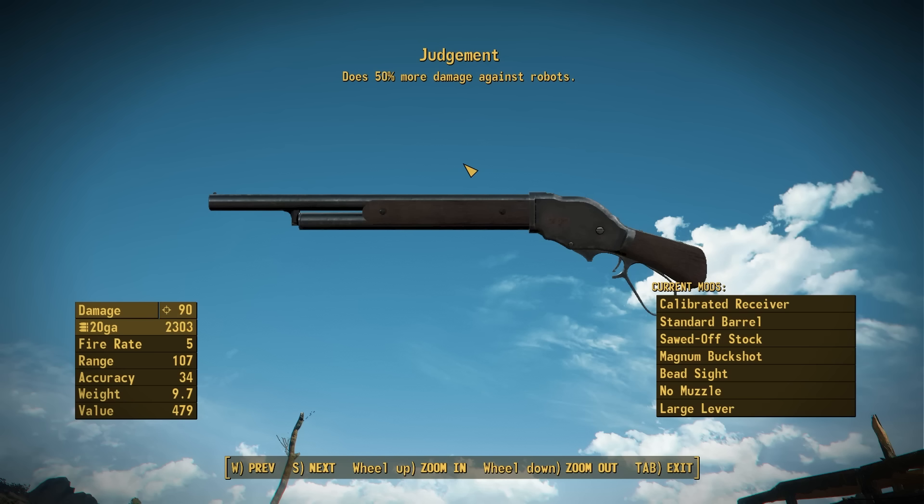The second unique, of course, being known as Judgment. This thing does 50% more damage against robots. It has the really cool Terminator configuration with the gigantic loop on the lever with some cutouts, so it's perfect for flip-cocking. It has a darker wood furniture, still in 20 gauge, and it also comes with the really, really cool flipcock animations. If you want to get your hands on this one, you can actually find it over in Haymarket Mall, in the back rooms in one of the hallways, which you may recognize as a reference to one of the scenes in Terminator 2 where this weapon gets quite a bit of use.